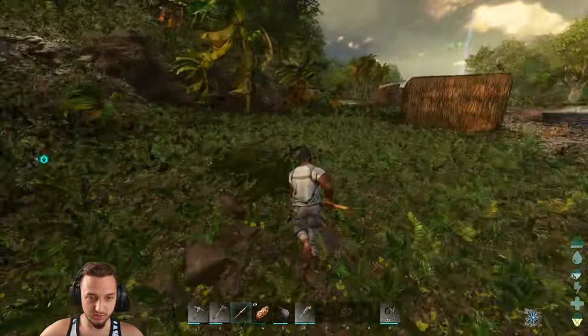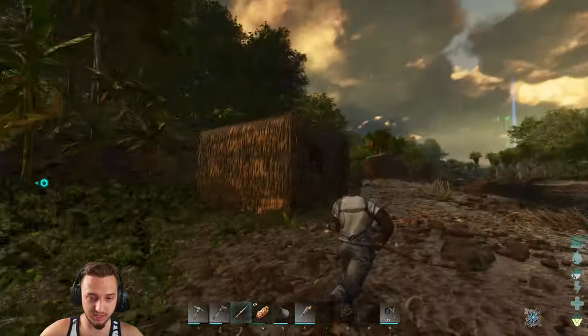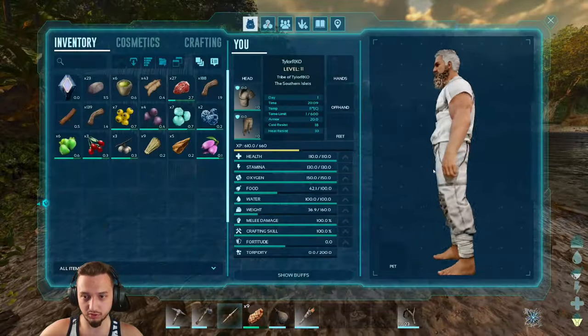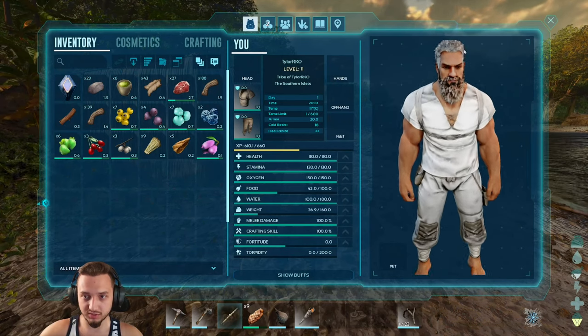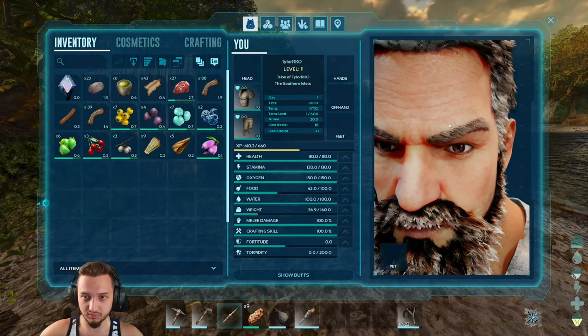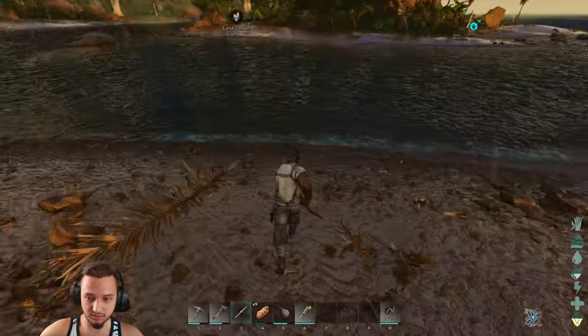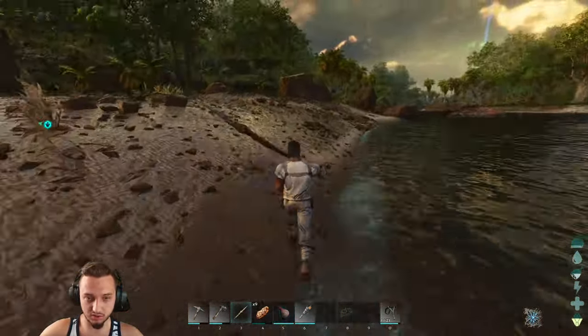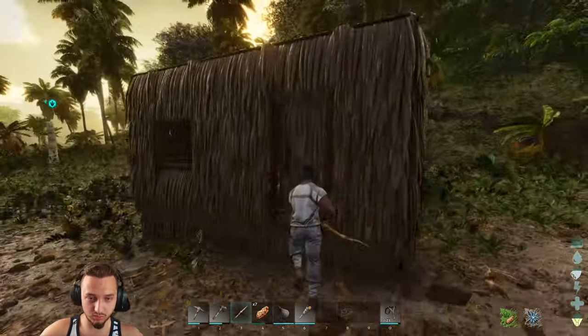The only gripe I have so far about the graphics, other than the poor performance and the bright light, is the character model is very blurred, very smooth. You'd think it would be a little bit more detailed, especially in the face. If you zoom in you can definitely see it a little bit, but for some reason it's kind of wonky. I don't know if that has something to do with settings or the DLSS, but before I even turned it on it looked a little bit strange. The storm that we're getting is pretty cool though.